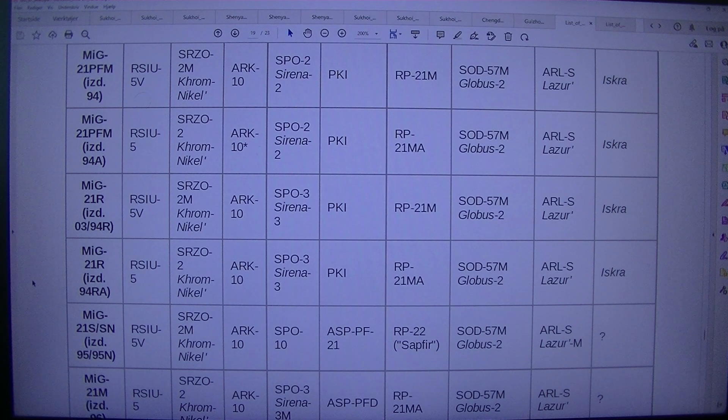MIG-21S/SN: ISD.95/95N, RSIU-5FSO2, Chrom-Nichol R-10SBO-10R, SPF-21RP-22, SAP-4, SOD-57M, Globus-2ARL, SLASER-M.